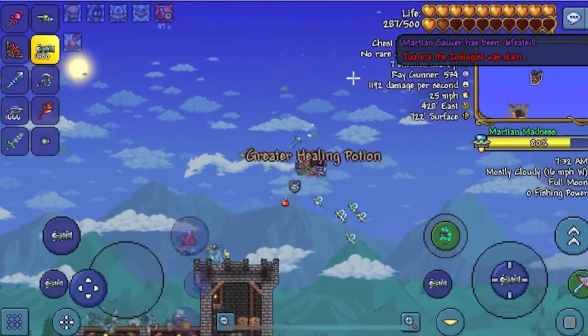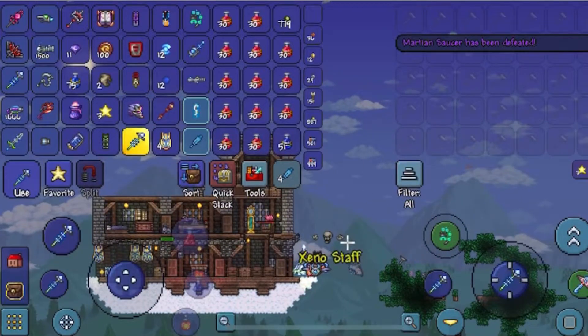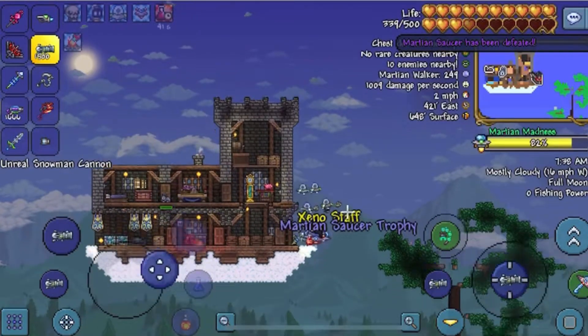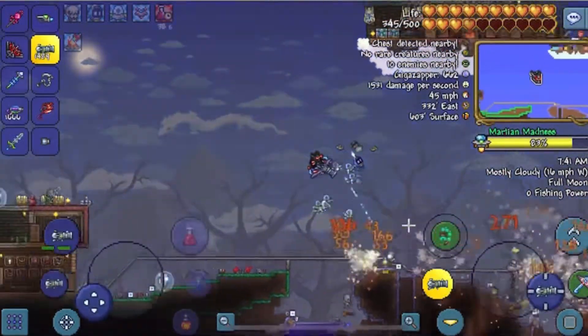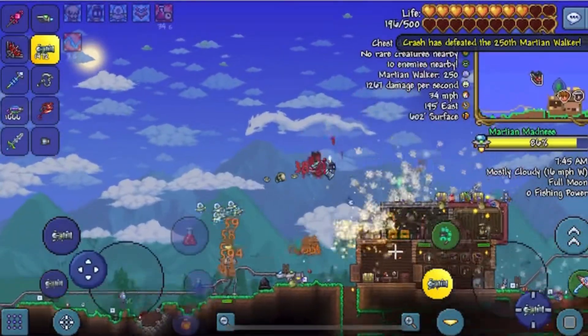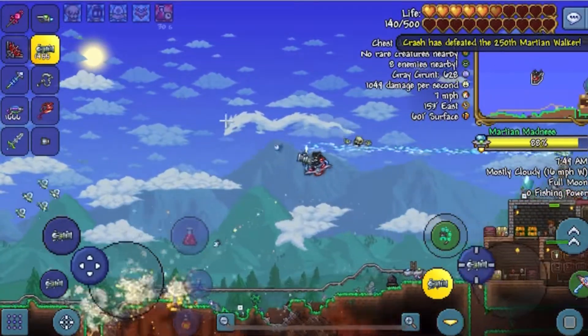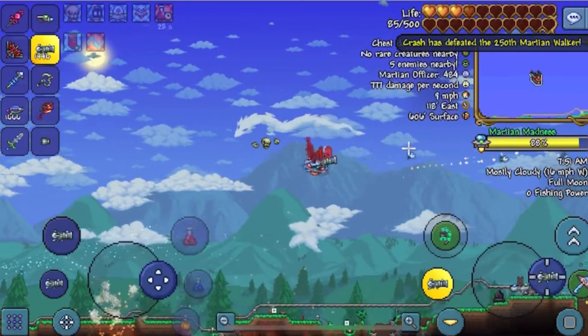There's the trophy — oh, I can put the trophy up. Let me just claim that real quick — no not the Xeno Staff, there we go. So once we beat the Martian Invasion I can put that up in the trophy room.